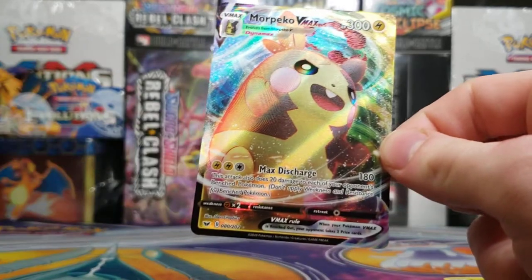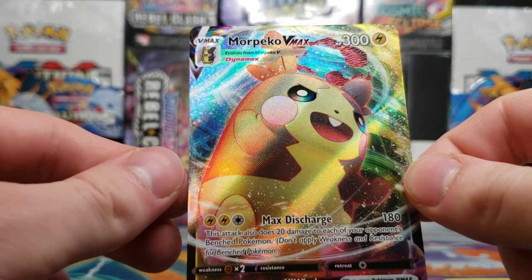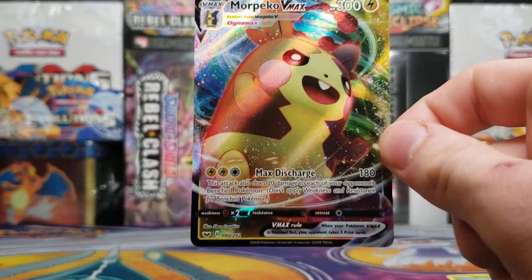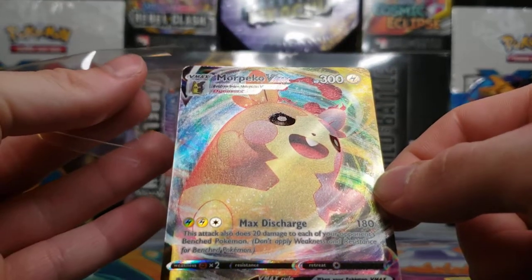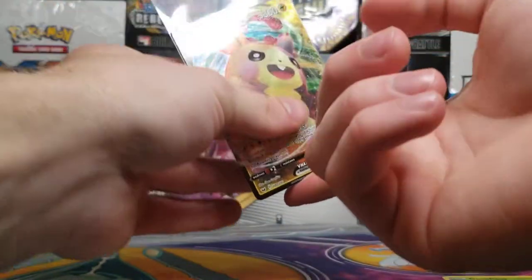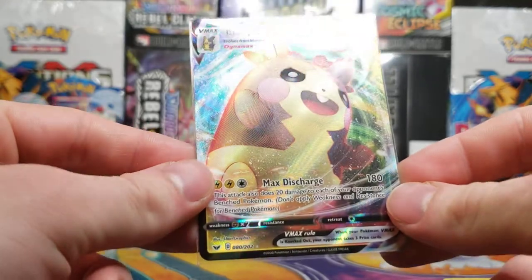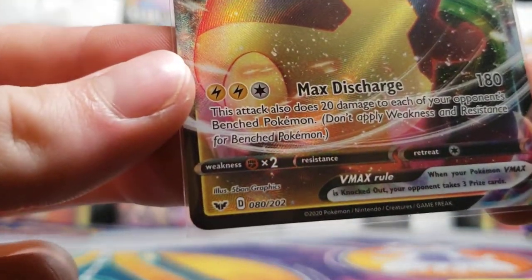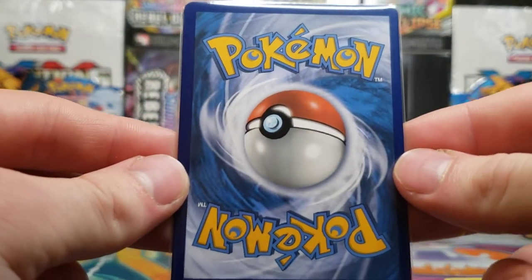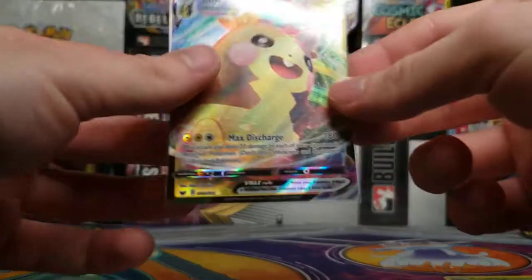And a Morpeko VMAX full art! I don't know if you guys watched my videos last week, but each one of them pulled an amazing card from those collection boxes, and now this pre-release box contained a full art VMAX — just have been getting incredibly great pulls. The card number is 80 out of 202, and the back is a bit uneven but it's still in good condition, fresh from a pack.